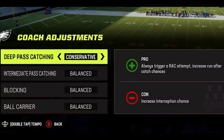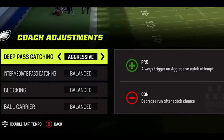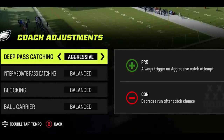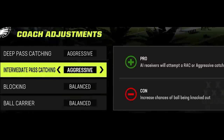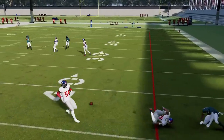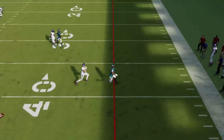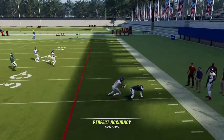Next up are pass catching options. If you're an experienced player who likes to switch onto your receiver to make your own adjustments, leave this alone — it will trigger animations that are hard to get out of. For less experienced players, I did an experiment throwing 10 passes on both conservative and aggressive settings. Aggressive caused receivers to go up for unnecessary catches, resulting in fewer completions. The biggest advantage was intermediate catching set to conservative, which triggered possession catches, reducing knockouts over the middle. My final verdict: default for deep passing and conservative for intermediate.